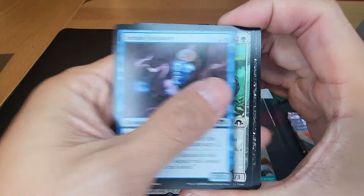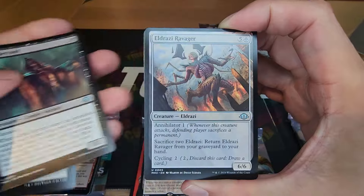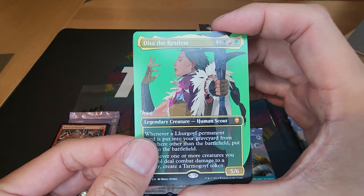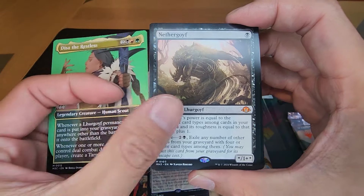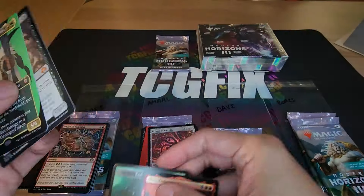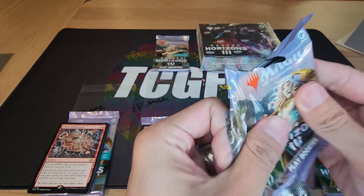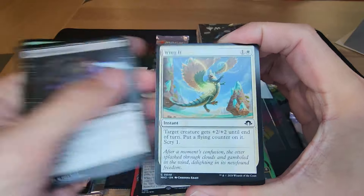There are so many foil rares — sometimes we can get three. Disa the Restless, this is a commander card for five — good way to start. Reef Worm, and a Necrogoyf! That pack for Davi is six CMC. So we are tied at six — Amal and Davi. Let's see what Boris can do.